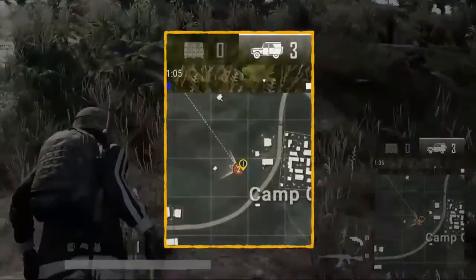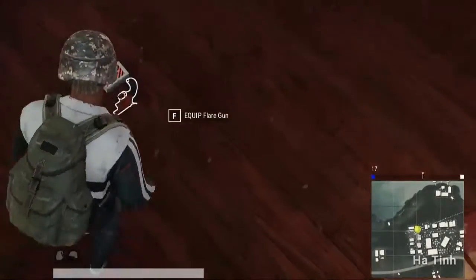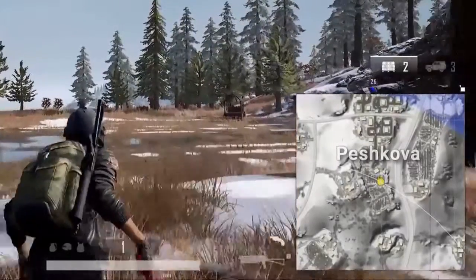The Flare Gun UI still lets you know which packages are available to call, but won't appear above the mini-map until you have a Flare Gun in your possession. This indicator will now also highlight which package will be called, which is still determined by your location.